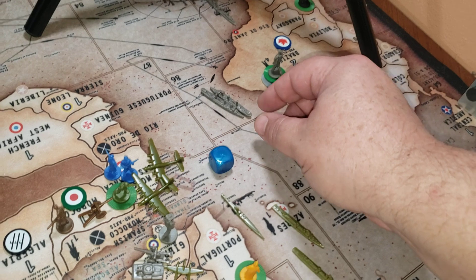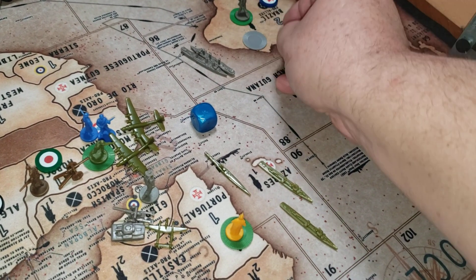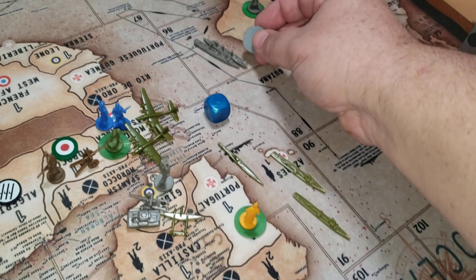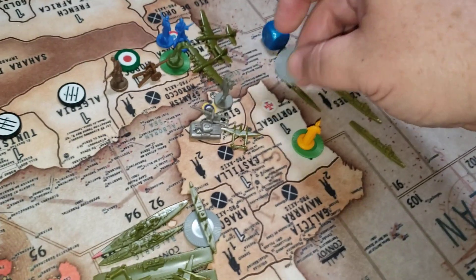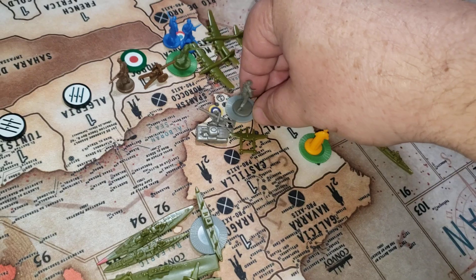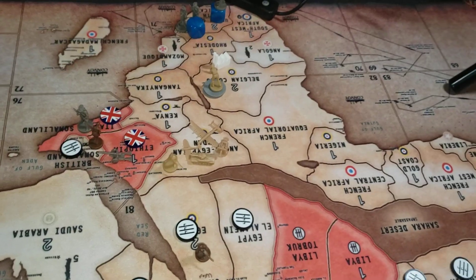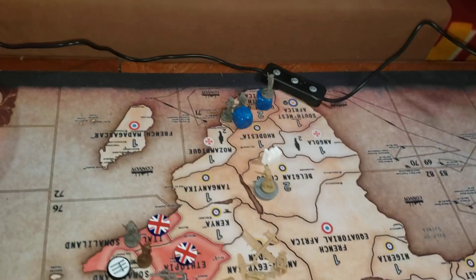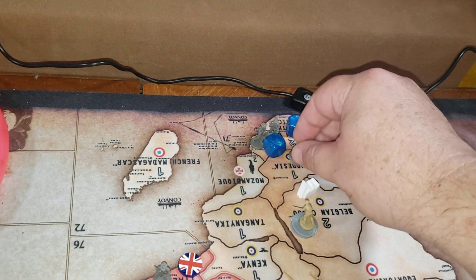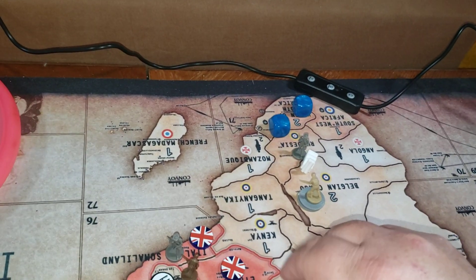These transports here are going to leave 4 infantry in Brazil. They're going to take 1 infantry here and go to zone 91 and drop the infantry off in Gibraltar and just be there. 1 infantry here is going to move up into Rhodesia. 2 of them are going to rail 1, 2, 3 into Anglo-Egypt.